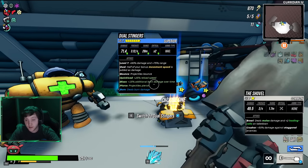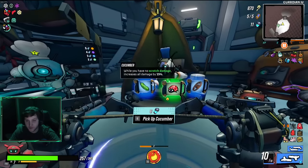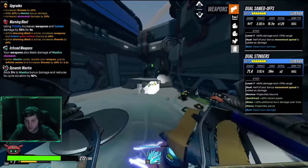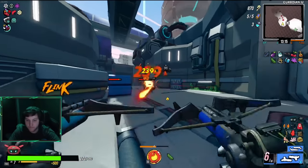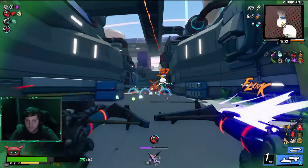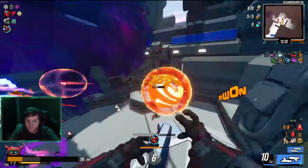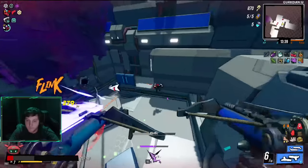Whoa — Dual Stingers that deal burn damage! I'm actually going to take those. We managed to pick up the Dual Stingers, which are my favorite dual-wield weapons because of their crit capabilities, and it had a burn element — great for this run. We also grabbed the Cucumber, which gives us 15% increased damage when we have no scratch damage, basically a permanent 15% damage increase, at least most of the time when you're not getting hit left and right.